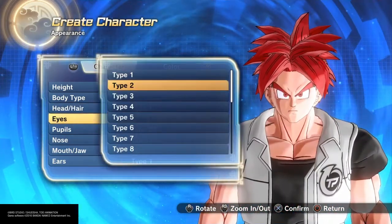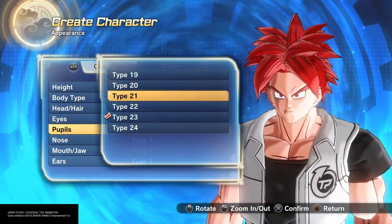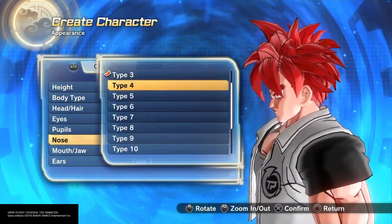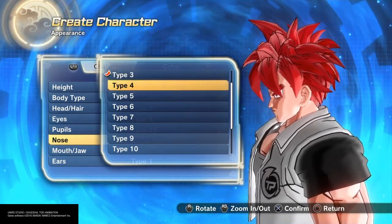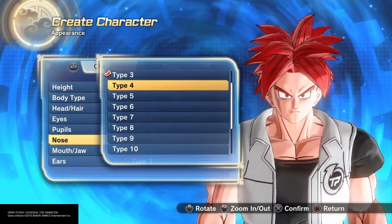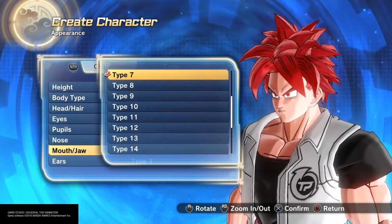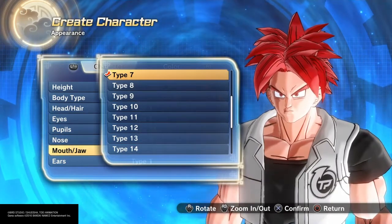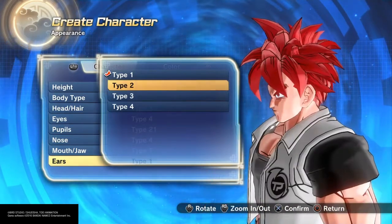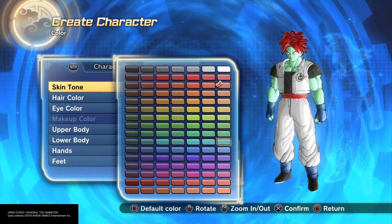For the head and hair, we went with type 1 — it's a pretty good match, though we're not going to need it anyway. For eyes, we're going type 4; I thought that was a real good match for him. And we're going to go with type 21 on the pupils. For the nose, I was back and forth between type 3 and type 4 — I couldn't really get a good picture of his nose, so we're going with type 4. For the mouth and jaw, type 7 is actually a pretty decent match; I almost went with type 14 but it was just a little too long. For the ears, it's whatever you want — we want the pointy ears but they don't have them for him.